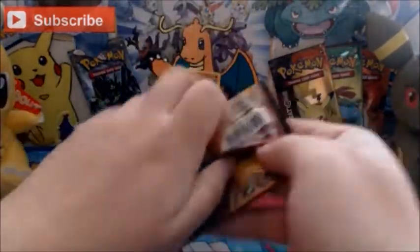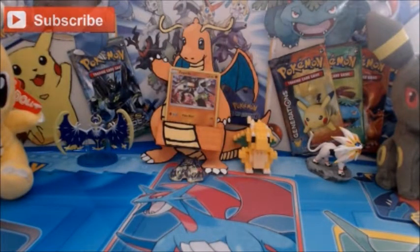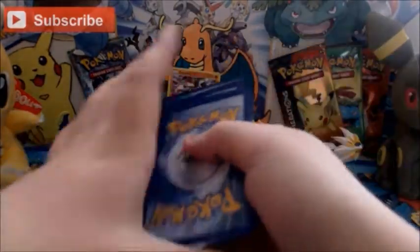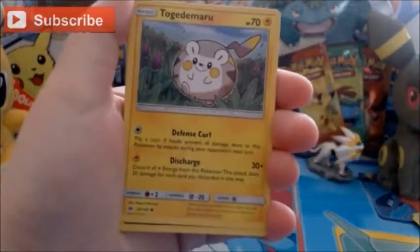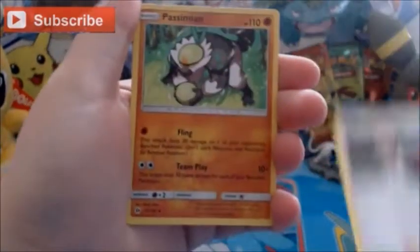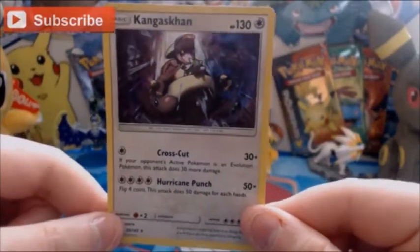Our final pack is Solgaleo — let's see if Solgaleo can bring us any luck. He is my favourite of the Legendaries. We have a Chinchow, Togedemaru, Carvanha, Pikipek, Sandshrew, Spinarak, Illumise, Passimian. A Reverse Litten. And the Rare is a Holo Kangaskhan — so we did get a holographic. You can just about see the holo behind him.